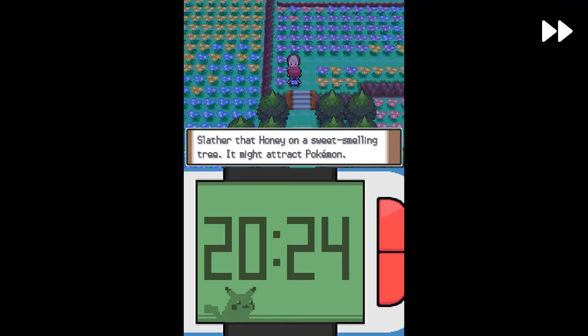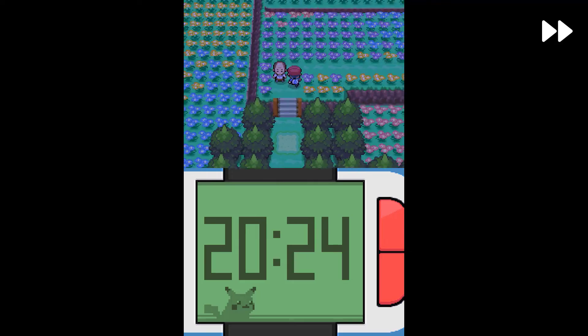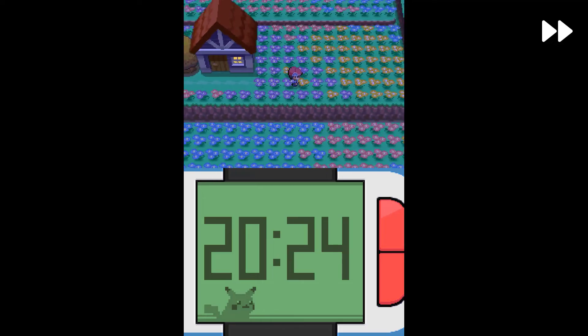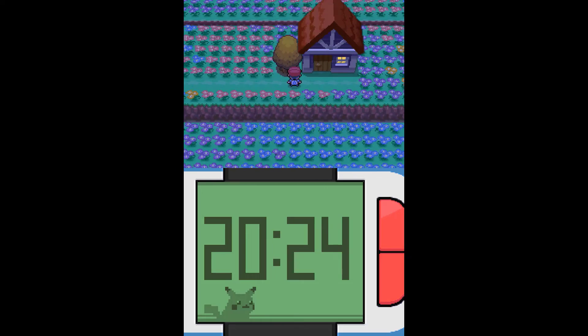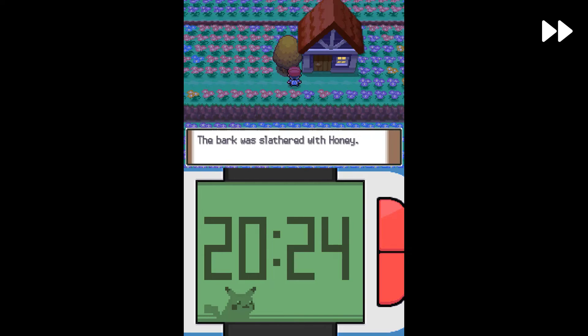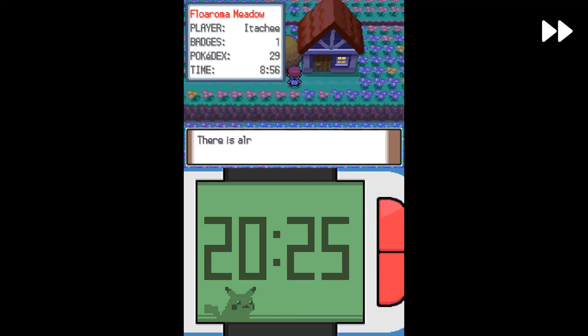Honey can lead to a very rare Pokémon — I hope we'll catch it, but I'll make a separate video about that. It's a very rare and powerful Bug-type Pokémon. You go ahead and slather the honey on the bark of a tree like this. Sweet scent fills the air — the bark is slathered. Maybe one day later we'll get a Pokémon on this one.